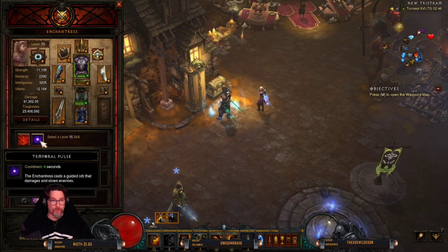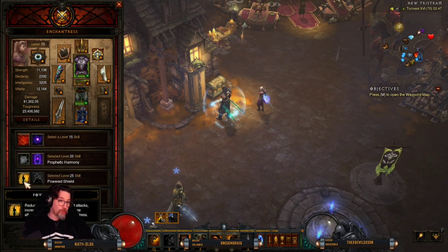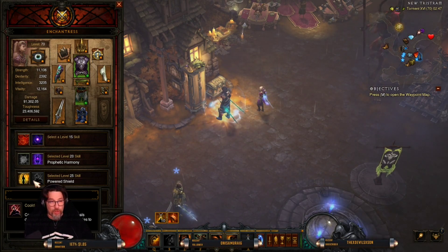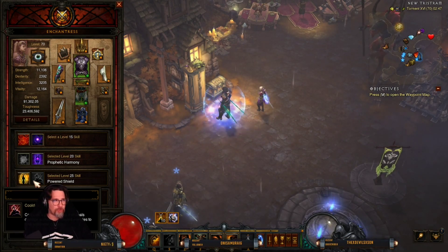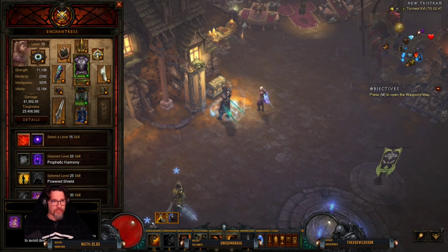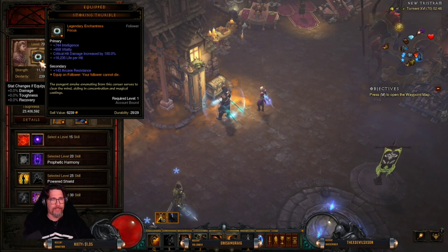For follower skills, leave the first slot open or use Temporal Pulse if you want, but you don't really need it. You want Perfect Harmony, then cooldown, Power Shield (reduces damage from ranged attacks, increases armor, slows melee attackers), and you can also use Erosion — a pool of energy that deals damage and causes affected enemies to take additional damage. That's preferential. Phase Lapse has a 120-second cooldown — when you take fatal damage the enchantress slows the world around you to avoid death. Make sure your follower has the legendary power so they cannot die.